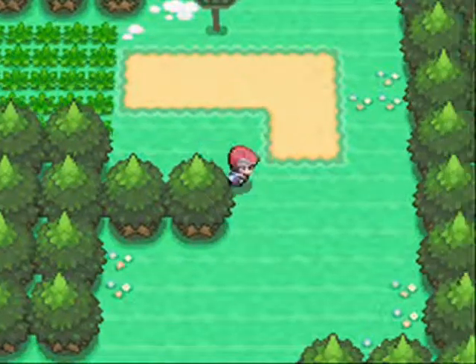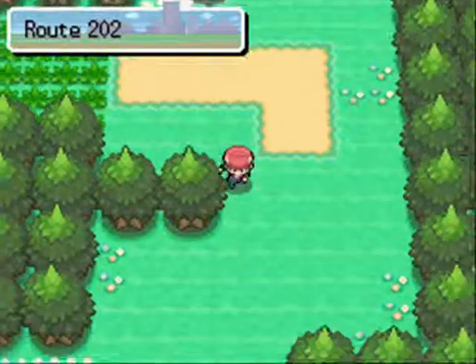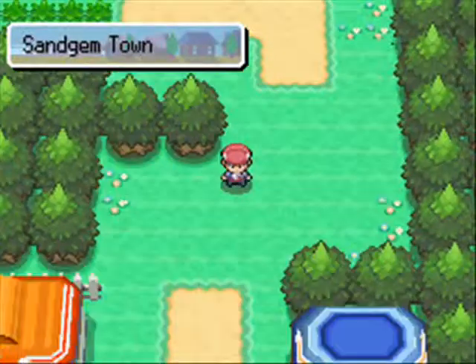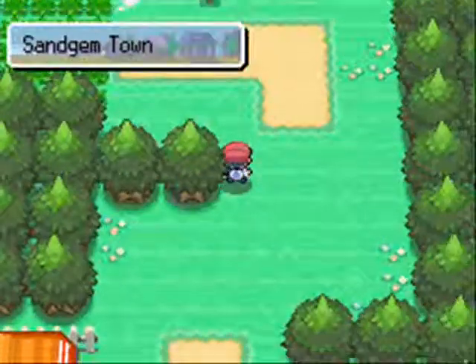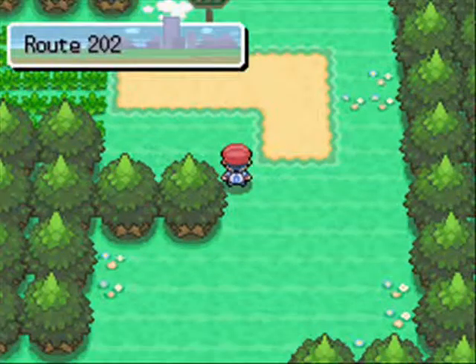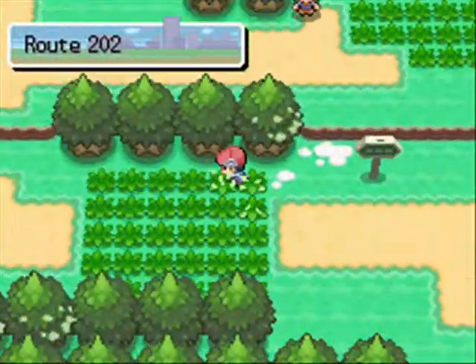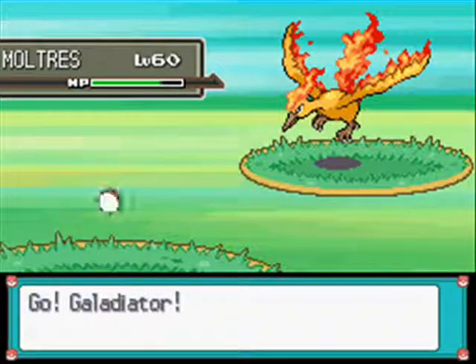If you use a Dugtrio for the same purpose - trapping them - I don't think it actually works on any of them because Mesprit has Levitate. I'm almost certain of that. I think Cresselia has it as well, and then obviously the three birds are all Flying types, so it's a bit difficult to do that. We have another bird - Moltres.